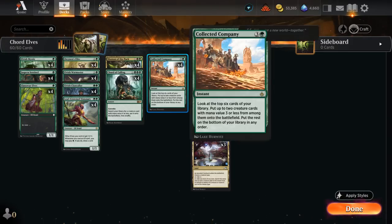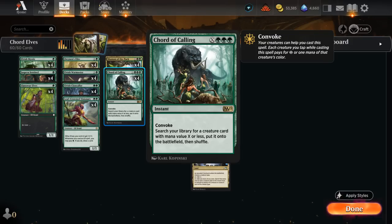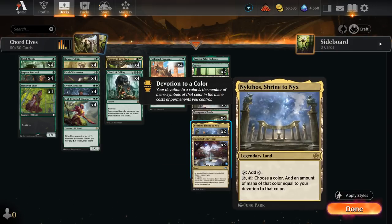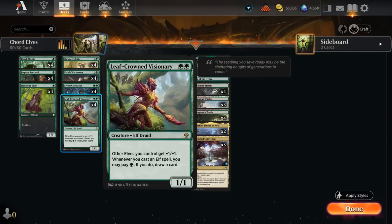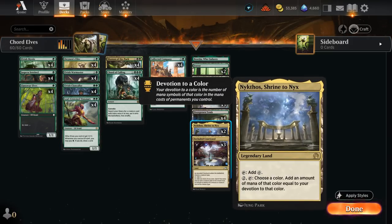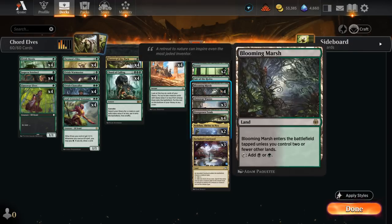Sometimes we can set up turns where we cast Collected Company and still cast Court of Calling afterwards if we have enough untapped creatures, because with Convoke we can discount the green mana cost by tapping our green creatures — sometimes essentially casting it for free without needing any lands untapped. Our mana base includes two copies of Nykthos, which can provide a small mana boost with multiple elves in play, especially with Clan-Caller and Visionary each providing two devotion. The extra mana from Nykthos makes it easier to pump the team with Warmaster, another way to end the game if Shaman of the Pack isn't available.